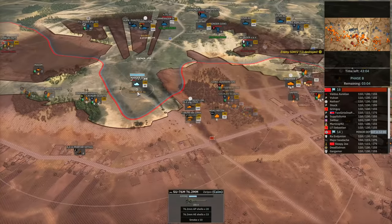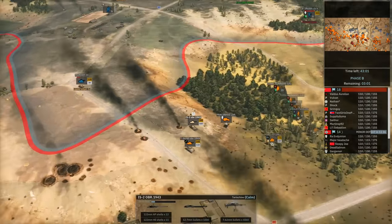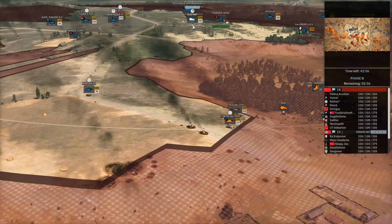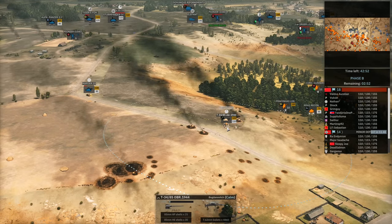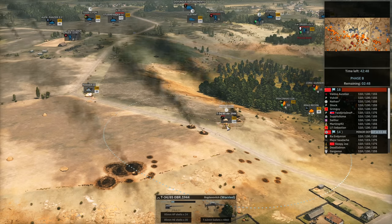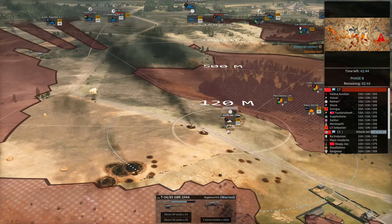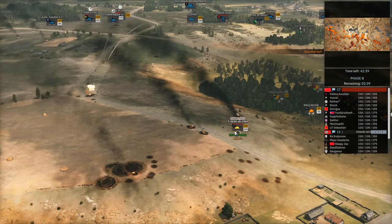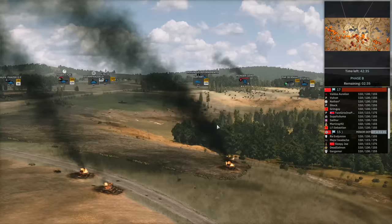I'm going to be careful of the Marder-3 pushing forward. The IS-2 tries to move up and engage it but is very vulnerable to the Elephant — a little bit of a mistake. The T-34 does kill off the Marder-3, and it needs to back out as soon as possible. The Pak-38 bounces, the Elephant penetrates, but it manages to get back into the ridge and out of line of sight.